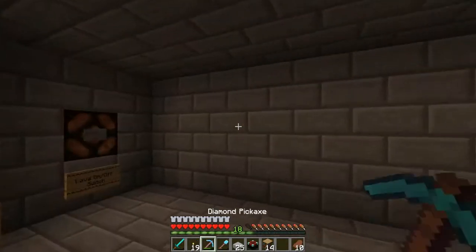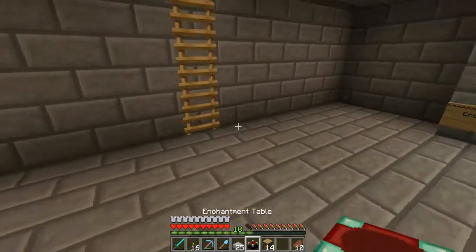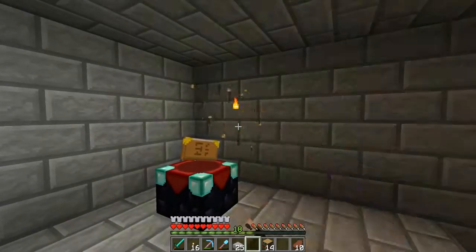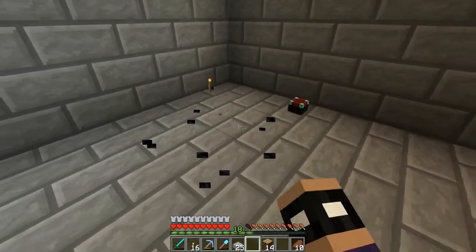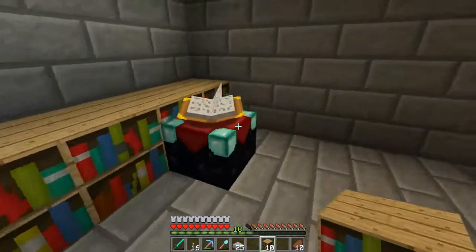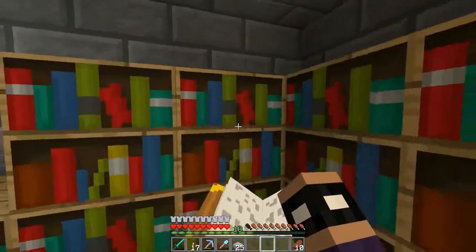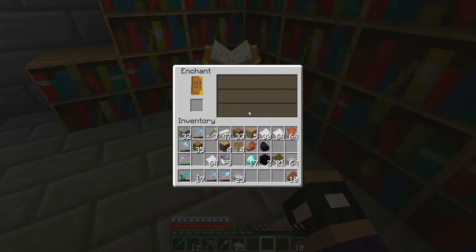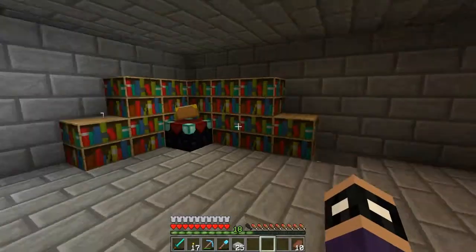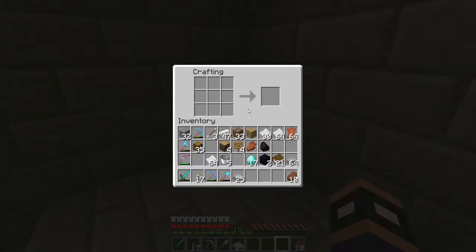There's a pigmen in here. I forgot to place torches in this room. So here's how we're going to do this — enchanting table here, and then books all over. I think the enchanting table goes here. Let's put it there and then put bookshelves all over it. Fill all this up. Let's see if I can get to level 30. I don't even have a crafting table — let's put that there so people can use it.